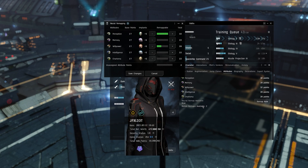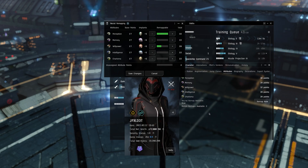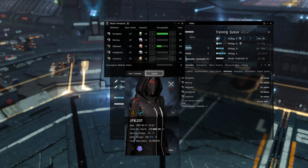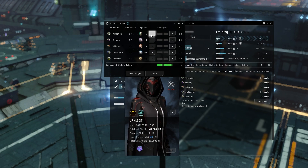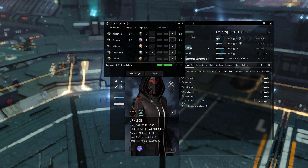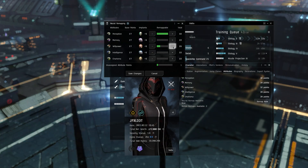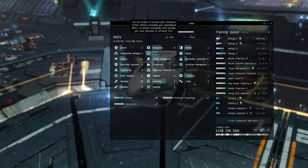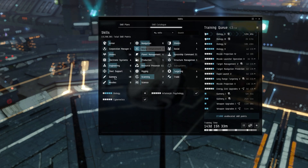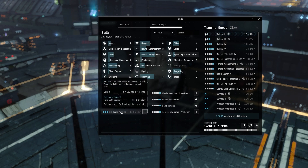When you remap, you only get one remap normally — new characters get two free remaps, then you wait a year for another. To remap, subtract everything down to base values, then max out your primary attribute and put all remaining points into your secondary. This alt is remapped for Spaceship Command, so anything she trains in Spaceship Command, Gunnery, or Missiles will have the highest SP per minute.